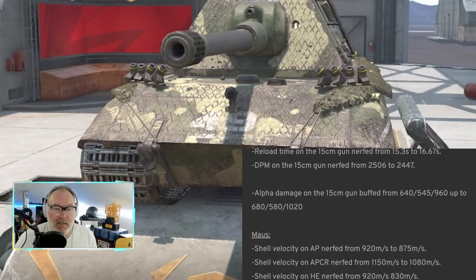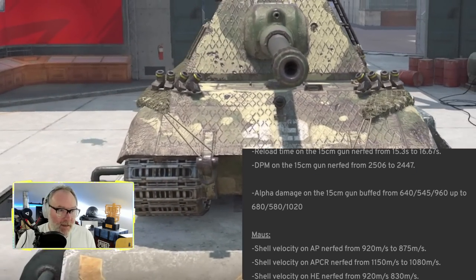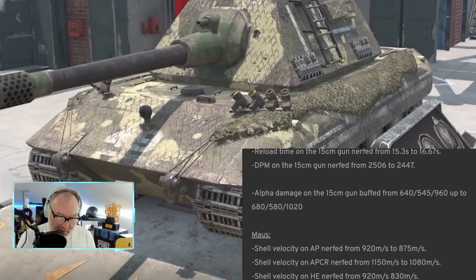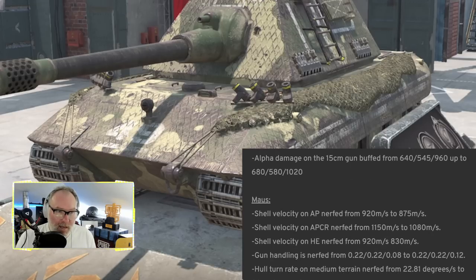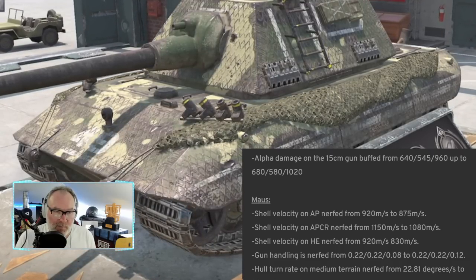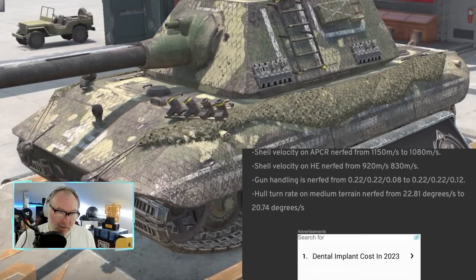E100: reload time on the 150mm gun nerfed from 15.3 to 16.67 seconds, so DPM is down under 2500. They buffed the armor on this thing significantly — it's very strong armor-wise as long as someone's in front of you and you can angle the turret. They buffed the alpha damage as well — 40 more alpha, and 1020 HE rolls are always fun. Overall I feel like it's a bit meh.